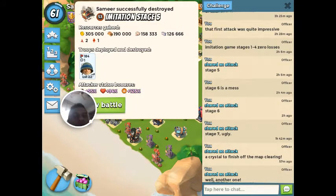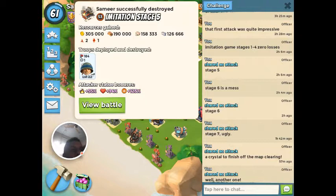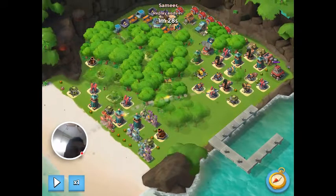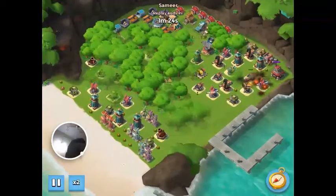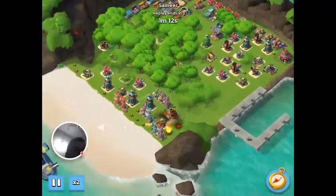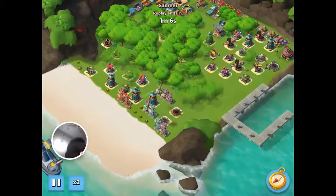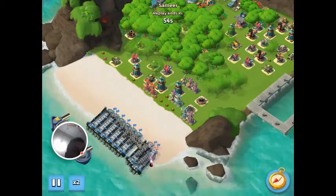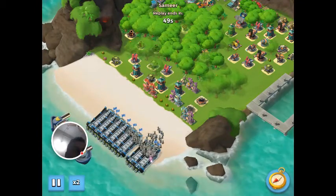We decided to go in with all riflemen. The first four stages were zero losses. This is stage 5 — I lost one rifleman, and this is unboosted as well. The layout is a corner base with a couple of ice statues. I decided to do a smoky rifleman attack, so I cleared some space for landing and took out a few defenses and mines.